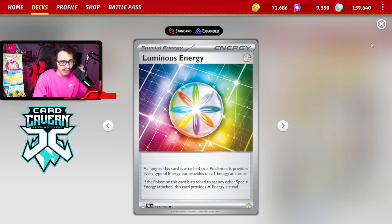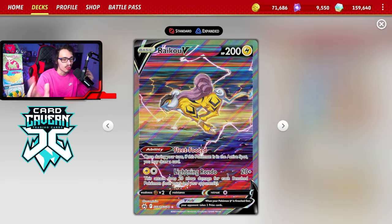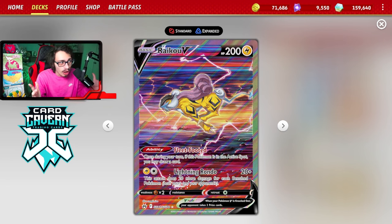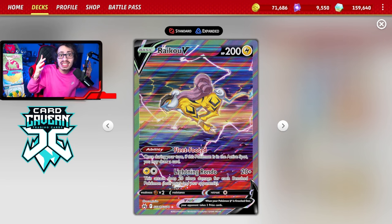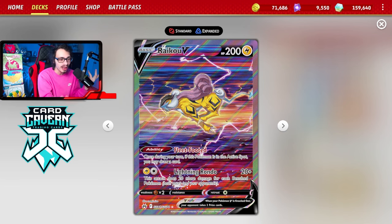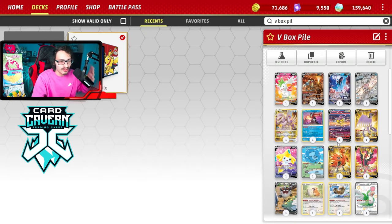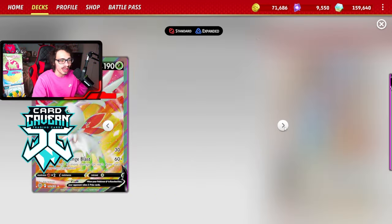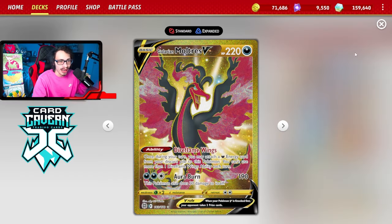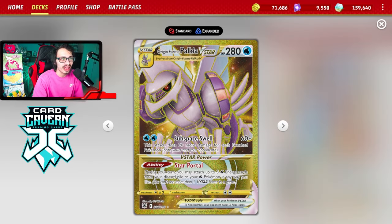The idea of the deck is - let's say your opponent's active Pokémon is weak to Lightning. You want to attack with Raikou, you can Melanie a Water Energy to the Raikou and then attach a Luminous Energy from your hand to power up Lightning Rondo. We have all different types of attackers to hit for weaknesses: Grass, Fire, Fighting, Dark, and Metal in the deck.